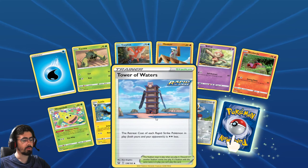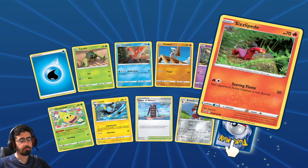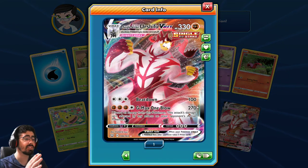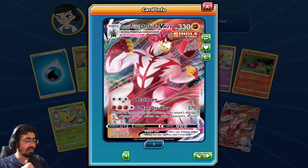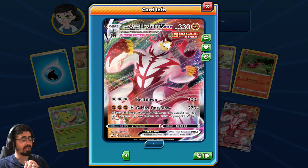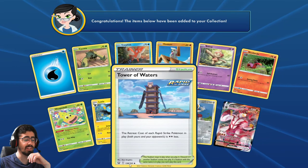Power of Waters: the cost of each Rapid Strike Pokemon in play is less. I guess it's kind of decent. We got ourselves a Single Strike Urshifu VMAX! Discard all Energy from this Pokemon - this attack's damage isn't affected by any effects, you just beat down on your opponent. Very cool - well, that's a nice pull!